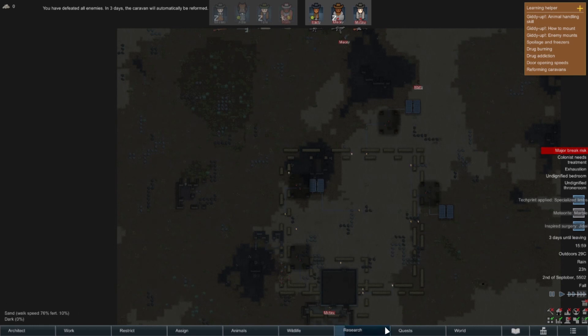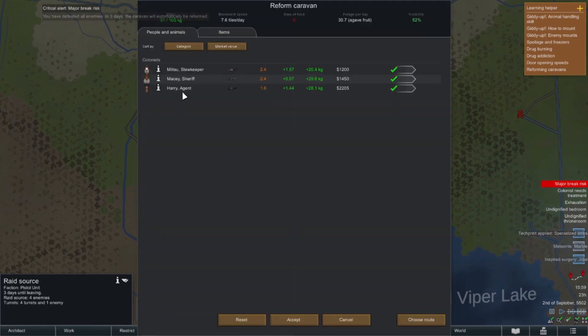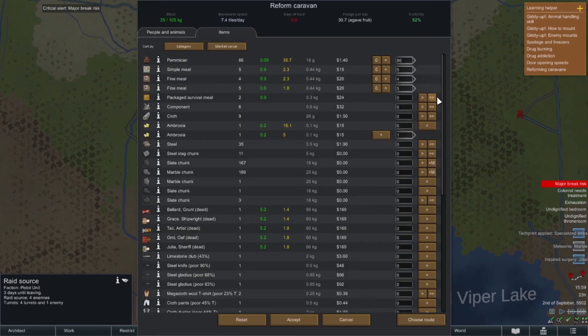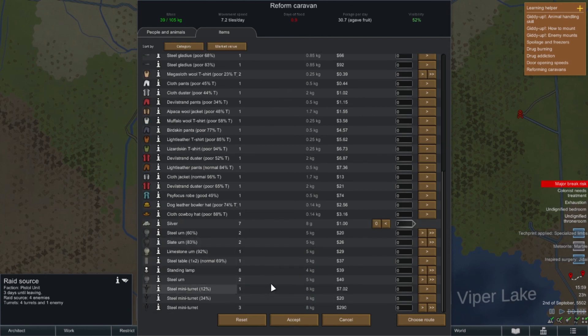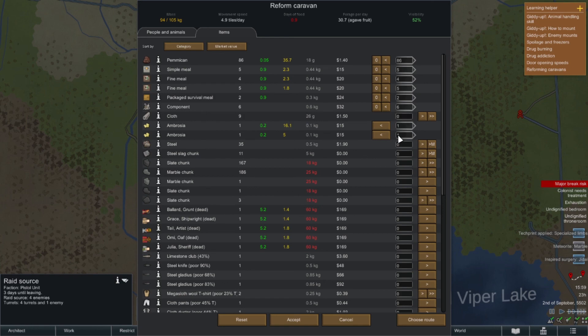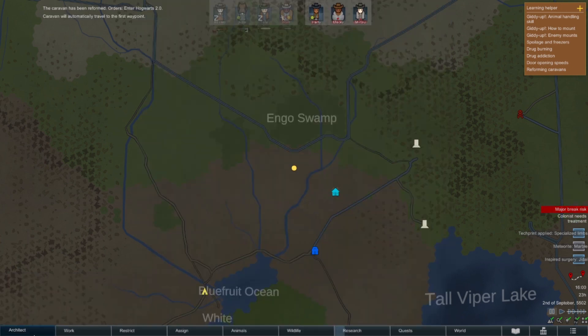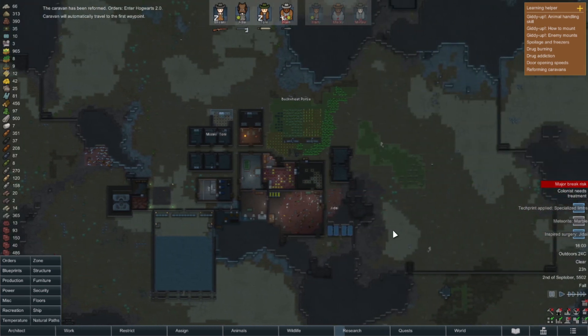That should be everybody - let's go to the world map. Good job, we've got ourselves some turrets. Let's take with us all the meals, components, and extra ambrosia. I can't believe I used that rocket launcher like that - my fault. Let's also bring some urns. We have about 10 more weight available. Heading back home - the trip will take two days but Harry and Macy should heal up on the way.